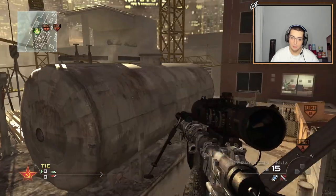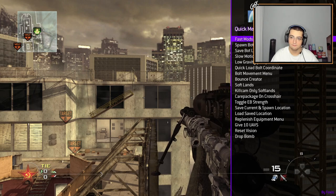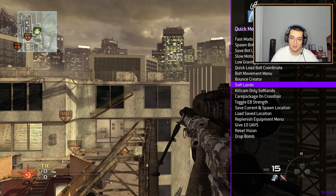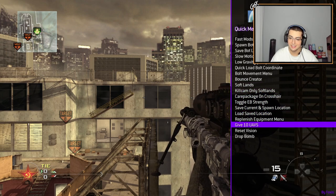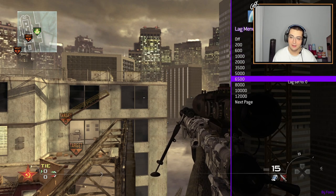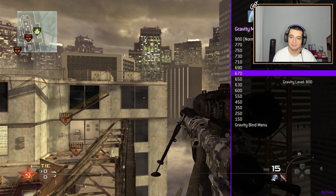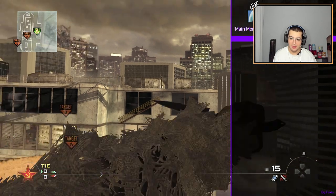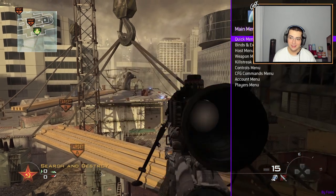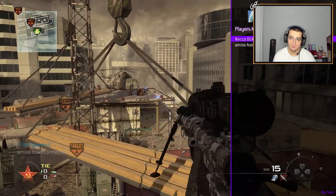Let me get up top to where I want to trick shot from and show you guys some stuff this menu has to offer. There's a quick menu with fast mods, slow motion, low gravity, kill cam only, soft land, save location, and a bunch of other stuff. In the host menu there's a lag menu with a lot of lag options and even a next page for it. There's also a gravity menu with options for more airtime, prone spins, ladder spins, ladder bounces — a whole lot of crazy stuff.